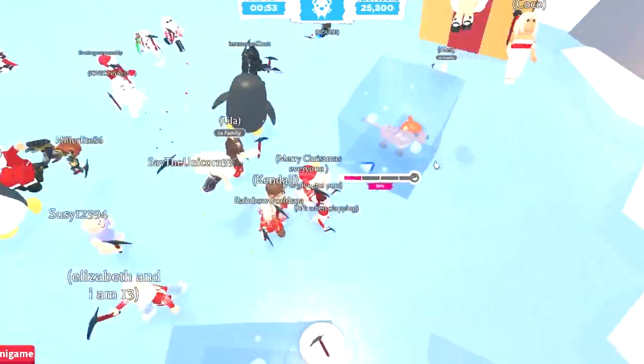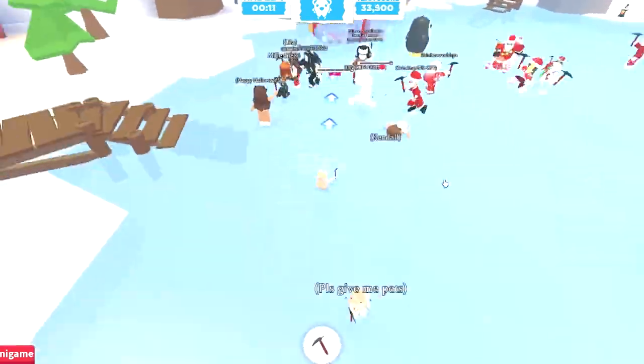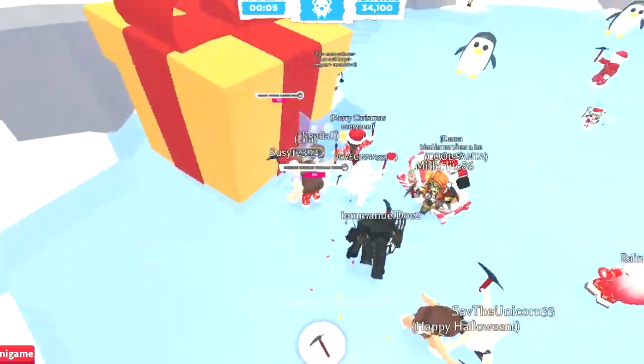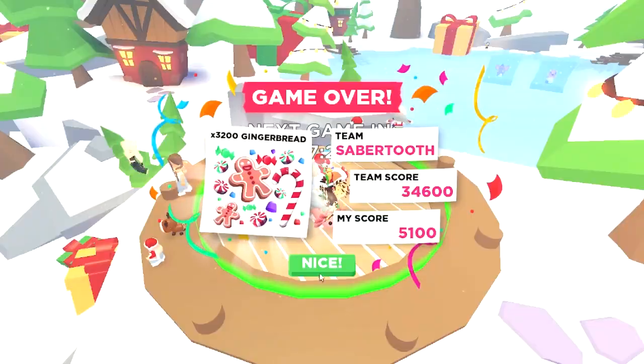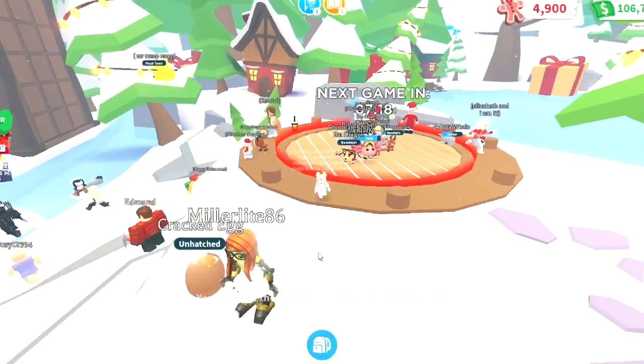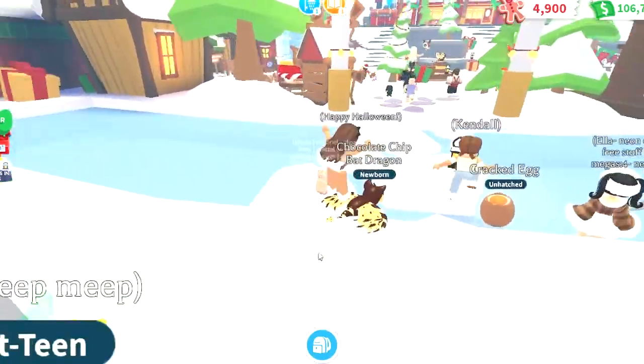The round is finally over but my team did not break the tiger from the ice, and the opposing team didn't either. We did have a team score of 34,000, which isn't that bad. I assume it'll give us about 3,000 gingerbread. Sadly, that's not enough to buy the other pet that is already released.